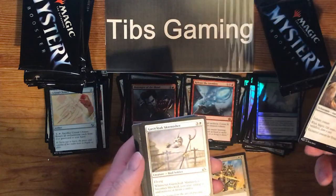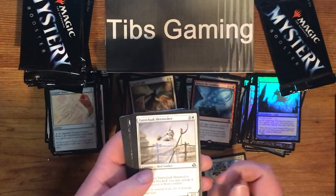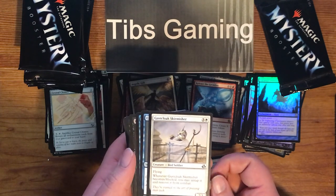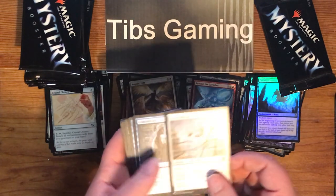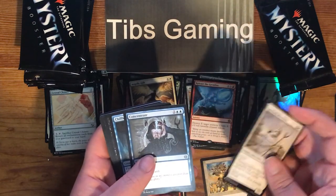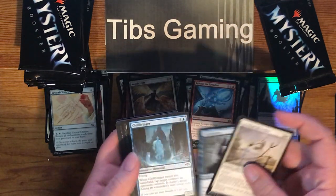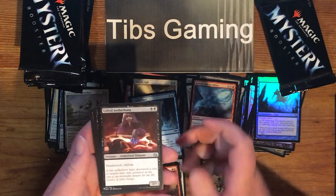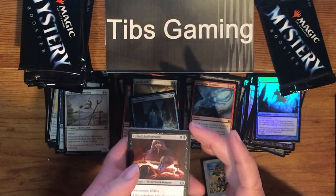Angelic Gift. Gustcloak Skirmisher — three generic and a white for a 2-3 flyer. Whenever it becomes blocked, you may untap it and remove it from combat. Concentrate — two generic and two blue, draw three cards, sorcery. Chillbringer. Gifted Aetherborn — two black for a 2-3 deathtouch lifelink.